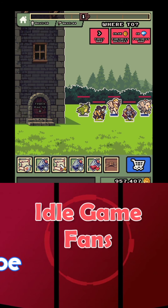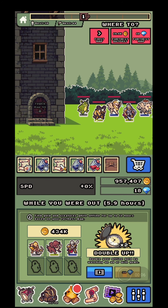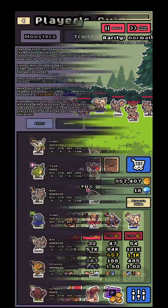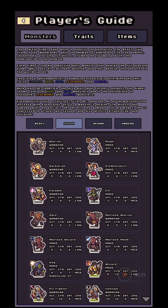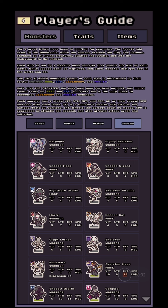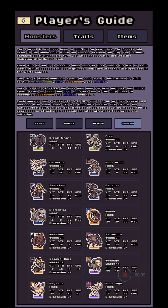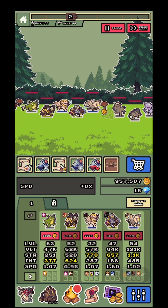Welcome back to Idle Games TV! We're going to check out Idle Monster Frontier, a pixel idle game where you'll gather a team of five heroes. Depending on your chosen category — beasts, humans, demons, or undead — you'll have a player guide. Heroes come in different rarities: common, rare, epic, legendary, and master, with master-tier heroes being the strongest.